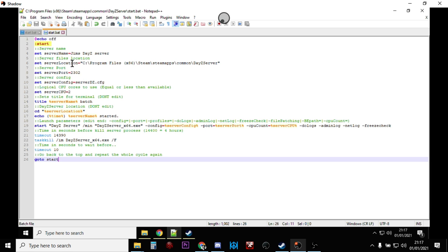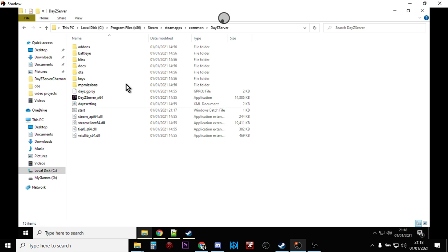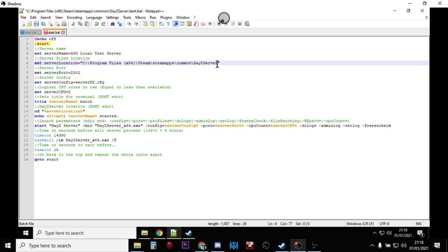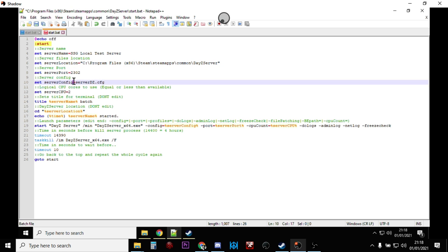Go File > Save As, find the DayZ Server folder — Local Disc C, Program Files x86, Steam, SteamApps, Common, DayZ Server — and save it in quotes as start.bat. That turns it into a batch file. Notepad++ will color-code it: green for comments, other colors for active code. At the top, set the server name — I'll call mine SSG Local Test Server. For server location, click the address bar in the DayZ Server folder to get the absolute path and paste it in.